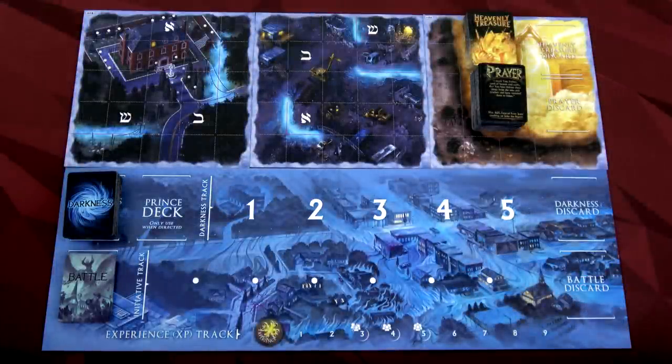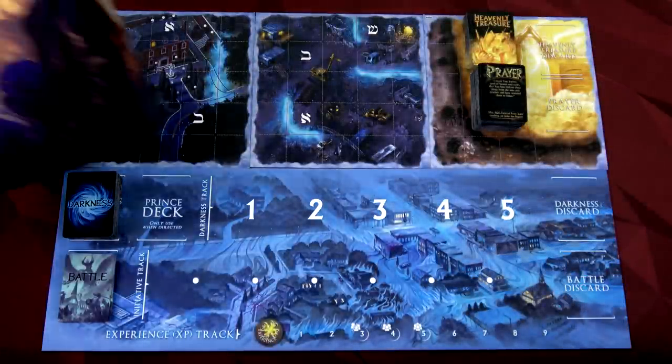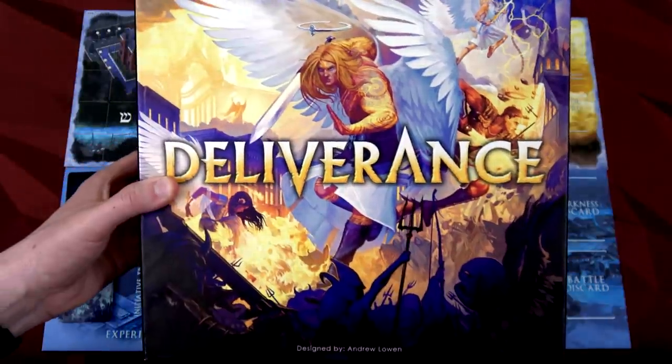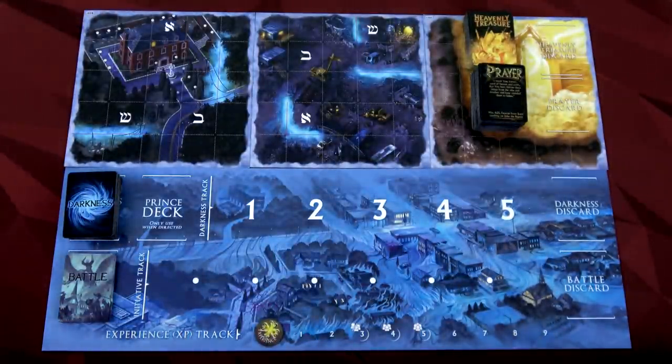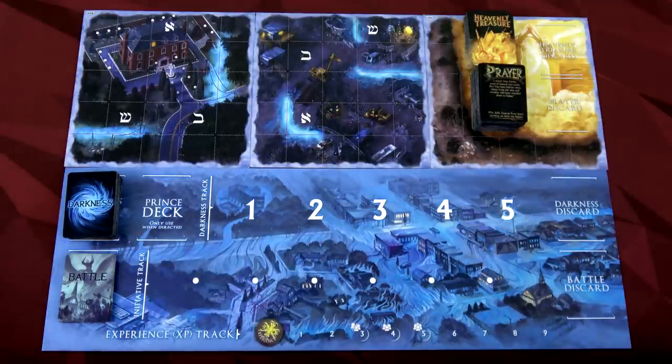Hello everyone and welcome to the One Stop Co-op Shop. This is Colin and today I have a Kickstarter preview for you: Deliverance. This is a 1-4 player cooperative game where you are angels trying to take down demons. Doesn't that sound awesome?